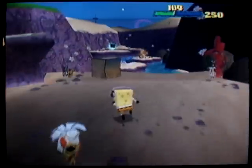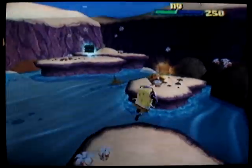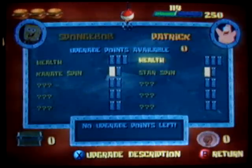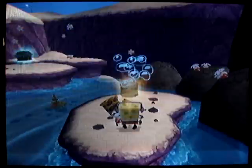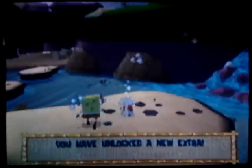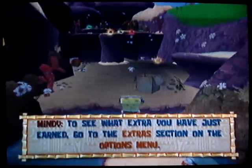Basically the more manliness points you get, the more you can upgrade. Right now if you press the select button, you can see your different abilities so far, and you'll see that there are three spots that have question marks in them. If you see this, this is an extra, and if you get extras you'll unlock different things.